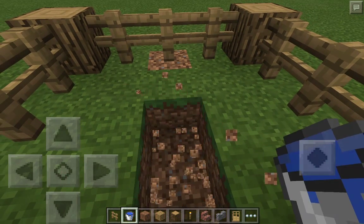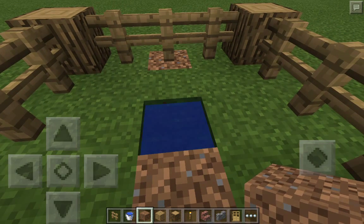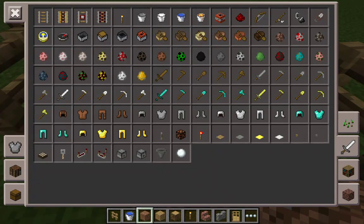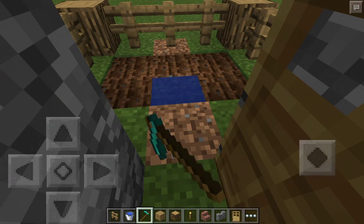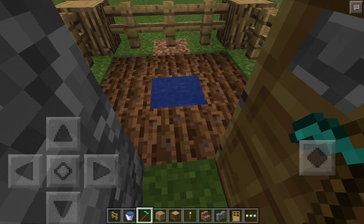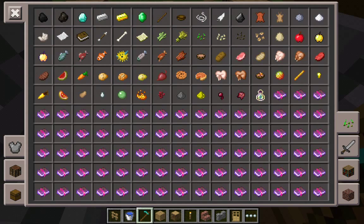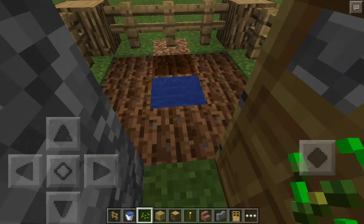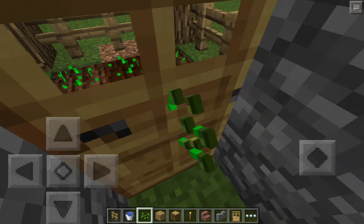Break a bit of water right in the front, and then you want to get a hole and then fill all this in with that.